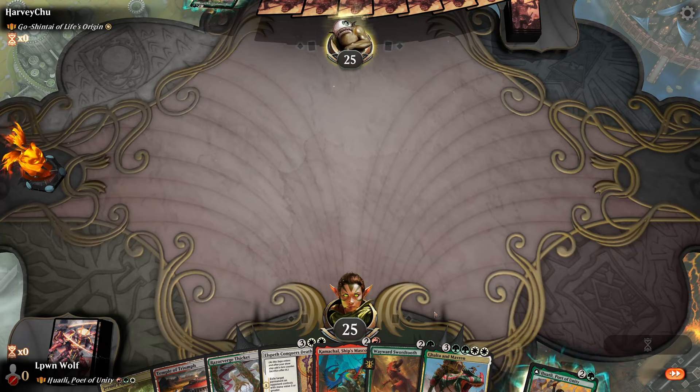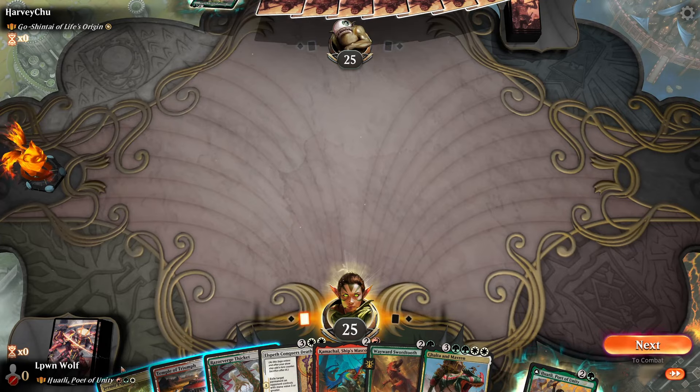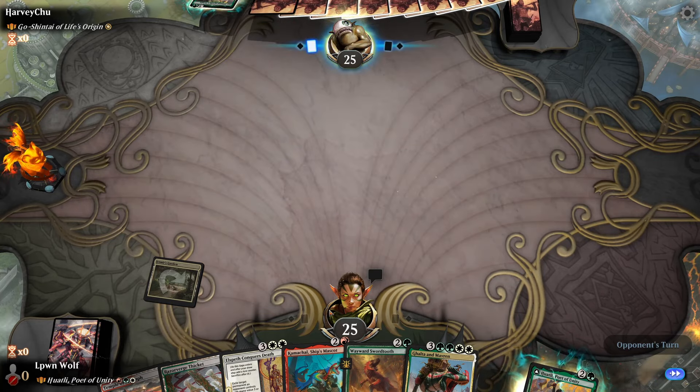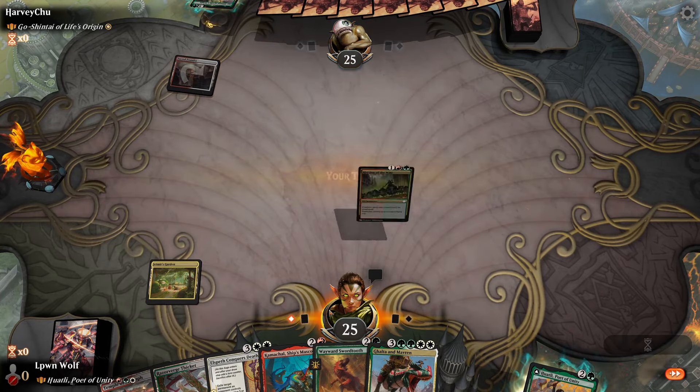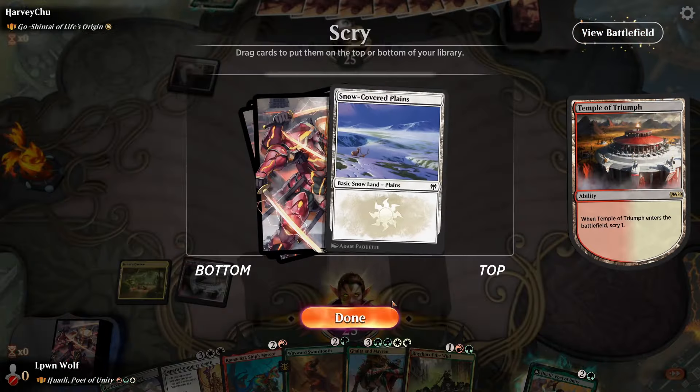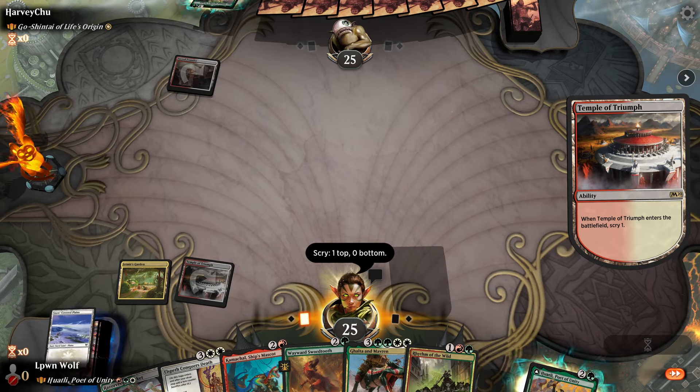This is not too bad. We're drawing a lot of high CMC cards today — I've noticed, it's kind of strange. Just anecdotal patterns, there's no rhyme or reason sometimes. You just get really unlucky, and today I'm hardly drawing one or two drops. A bit peculiar, but there you go.